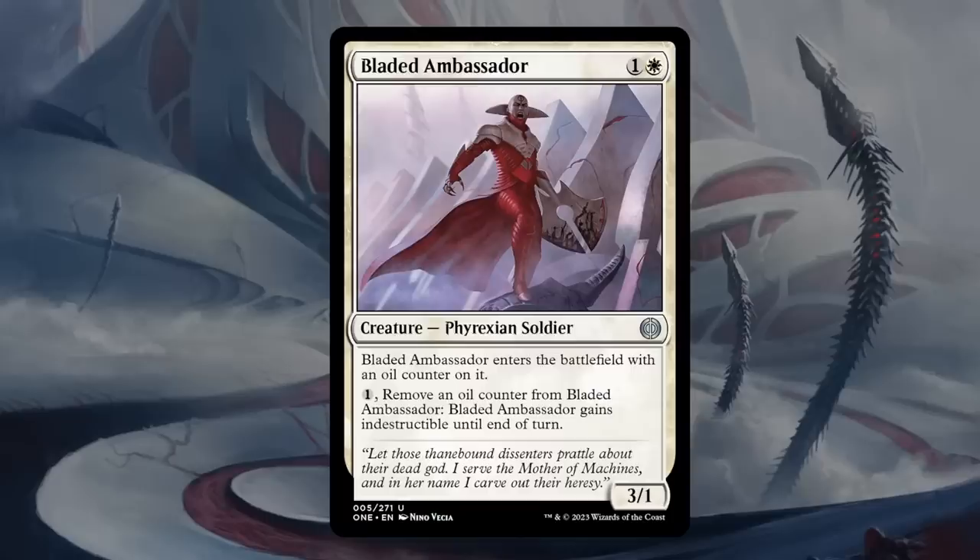Next is Bladed Ambassador — one and a white for a 3/1 Phyrexian Soldier at uncommon. Enters with an oil counter on it, and you can pay one mana to remove that oil counter to give it indestructible until end of turn — a one-time indestructible unless you have ways to add more oil counters. One toughness is not the best in a set with a lot of Mites, so better off attacking with it, which you're probably interested in anyway. It'll be quite nice in the equipment deck as something you don't mind equipping since you can save your investment for one mana. A two-drop with quite a bit of extra potential is always nice — this feels like a C+.